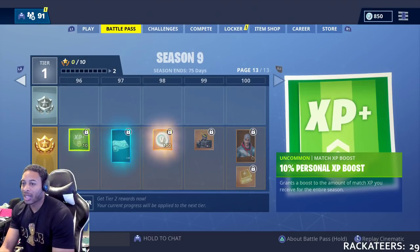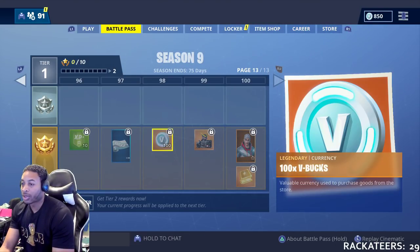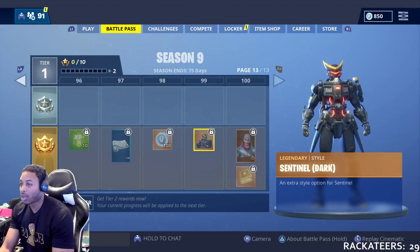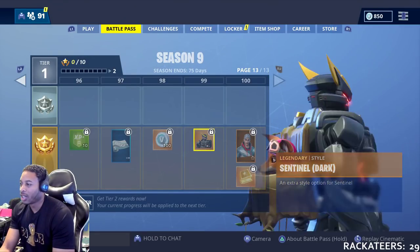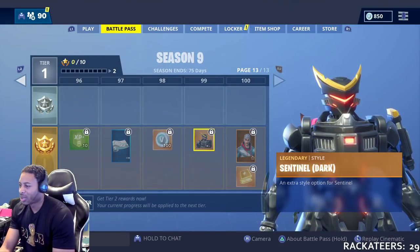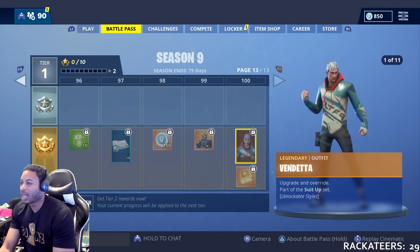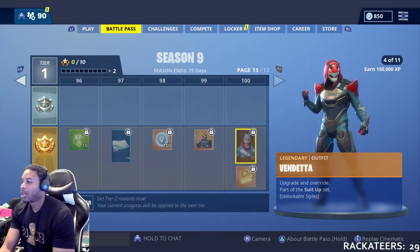At 95, Laid Back Shuffle. 96, you get XP. 97, Power Surge. 98, more V-Bucks. At 99, you get the Sentinel in the Dark Style — so this is an extra style for the Sentinel. And then at Tier 100, you get Vendetta and all of his awesomeness and styles.